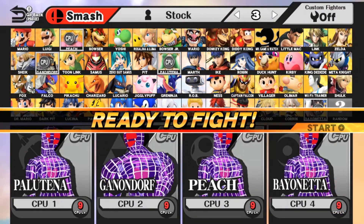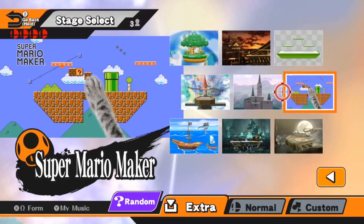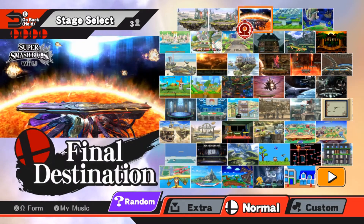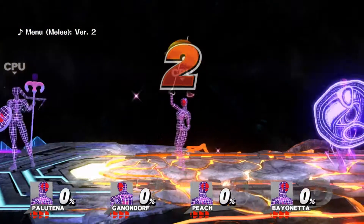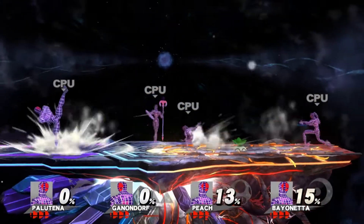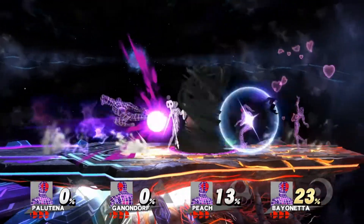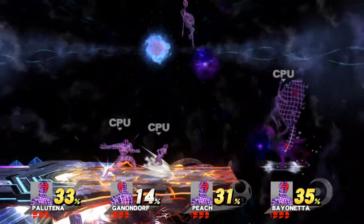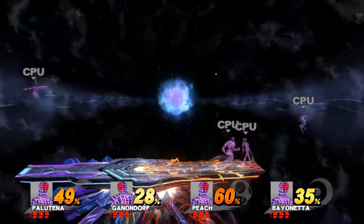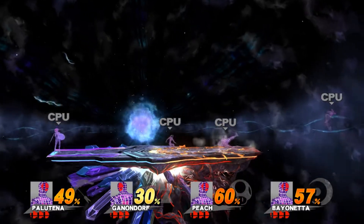Hello and welcome back to Smash and Hack! If you're just tuning in for the first time, I'm your host DioGenZ, and we are pitting texture hacks against texture hacks, seeing which of them will be superior in battle. We're now reaching what I hope is the finale of the wireframe textures. So far, Bayonetta's got two wins, Peach has one, and Ganondorf has one — unfortunately for Palutena. She hasn't been able to acquire a victory just yet. But will that change in this episode? Let's find out.